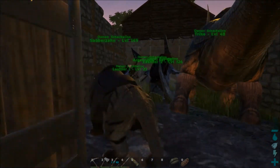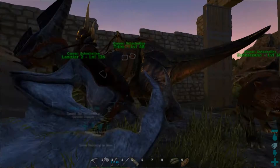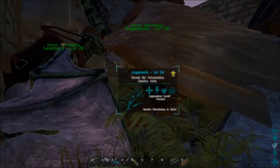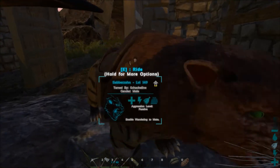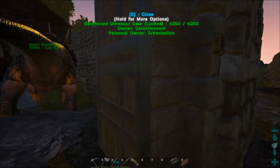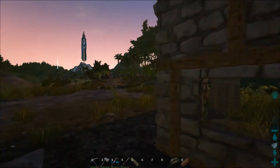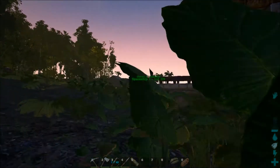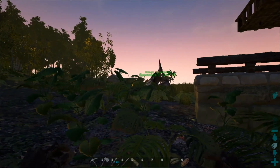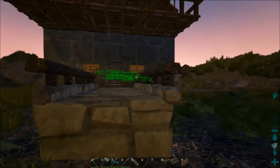This is the pet area here. I got three pteranodons and one argy. With the argy I tamed a saber tooth, which is pretty nice for getting chitin. Just go into the central cave — there you can get lots of chitin. With metal and chitin you're pretty much safe, because you can build almost everything.